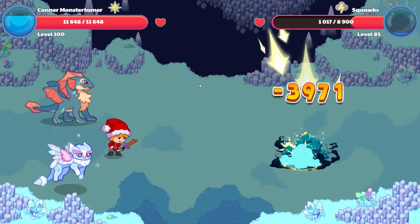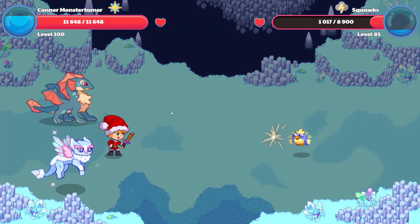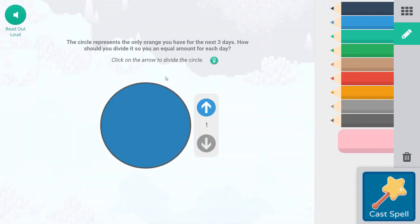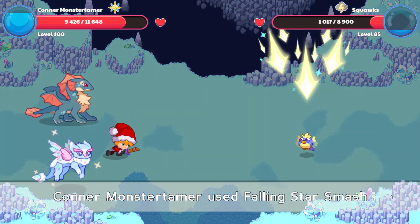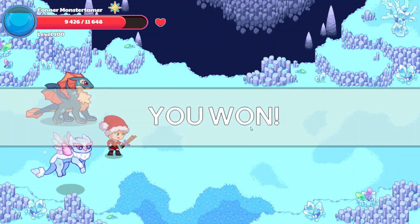Down we come on Squawks — 3,971 points of damage. Not quite done yet. Ion Cannon is coming our way for 2,222 points of damage. One more Falling Star Smash — the circle represents the only orange you have for the next three days, so thirds would mean we have an equal amount of orange for each and every day. Down we come on Squawks — 3,975 points of damage. Goodbye, Squawks! We won!